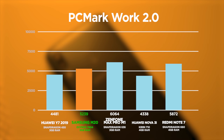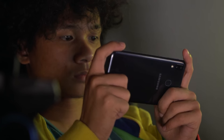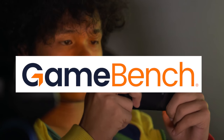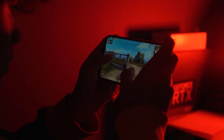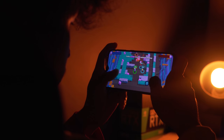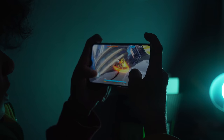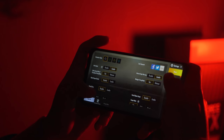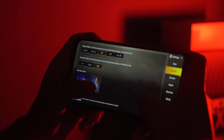Now moving on to our gaming results. As per usual, we get our FPS and stability numbers from this amazing app called GameBench. We have changed our test games to mix things up. We still have Asphalt 9, Mobile Legends, PUBG Mobile, and Brawl Stars, but now Speed Drifters is out and has been replaced by Honkai Impact 3, which a lot of you guys have been requesting. As per usual, wherever possible, we set the graphics to the highest possible settings.